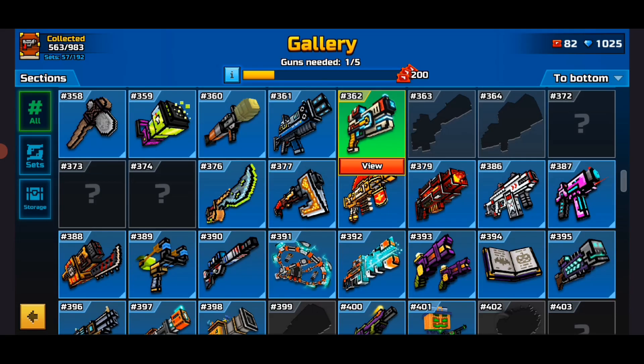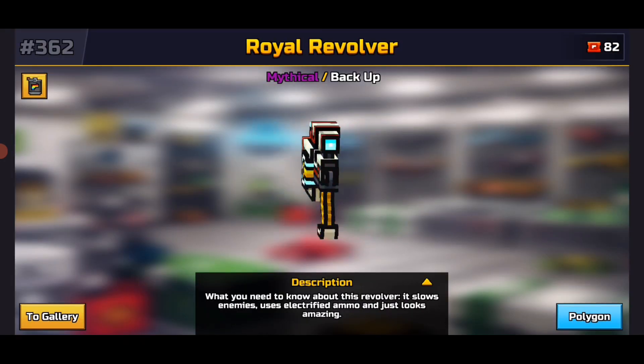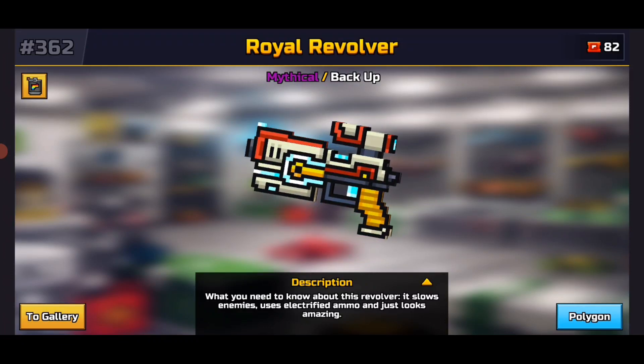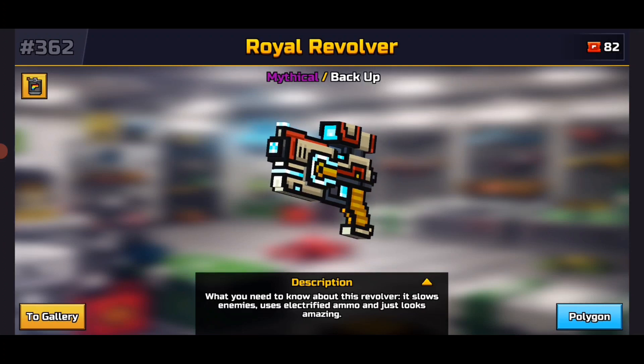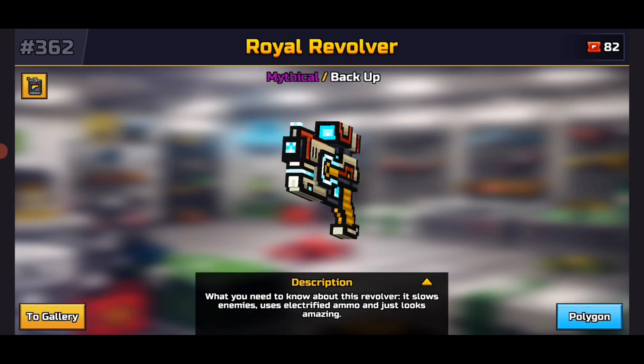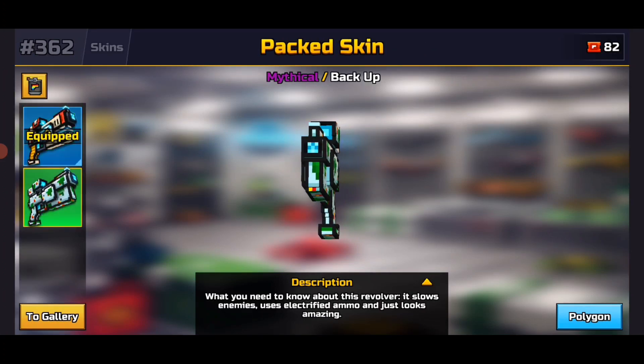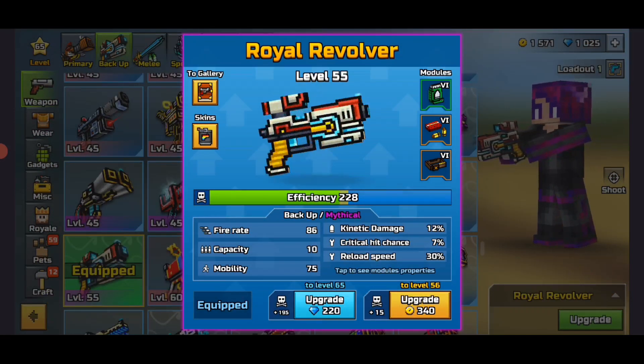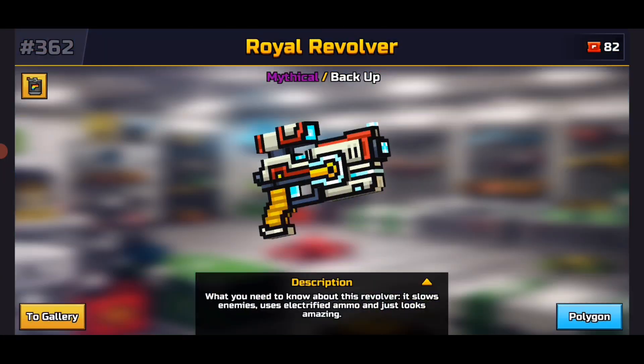I grinded for it because I wanted to get it for 3-cat spam. I'm not saying this thing is terrible — you guys can still use it as a casual. But for 3-cat spam, this thing is trash. This is number 362, and it does have a skin which I'm not going to get because I don't even use this weapon. I don't think I'm going to upgrade it. I'm just going to be talking about this weapon right here because it was so good for 3-cat spam.